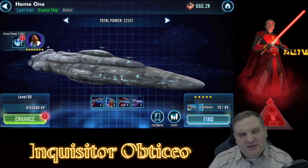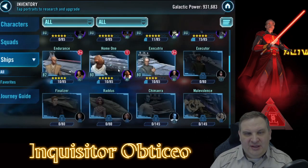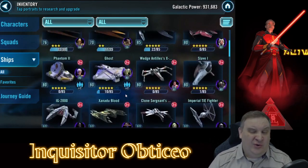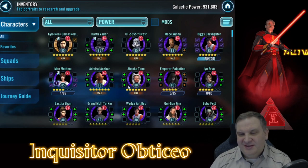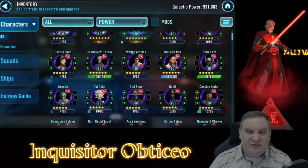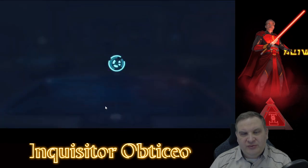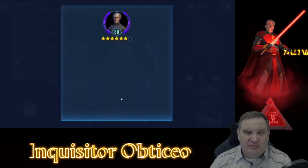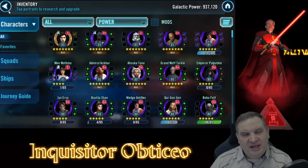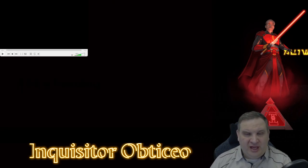I'm messing around with the Endurance. The Home One was my intention as my main capital ship, but I really just can't find a use for Ackbar. Mace, on the other hand, can go into a Qui-Gon team if we build that, or into an early Jedi team under Bastila - so there's at least some call for Mace to be built. I'm going to try to see if we can get the Endurance to work as my first capital ship. We do want all three capital ships up and running - we got Tarkin to seven stars as well. He's not a bad character and he can go in the Vader team.